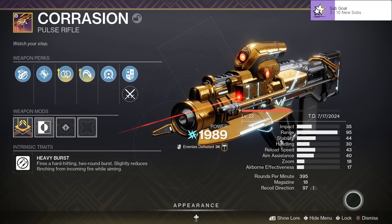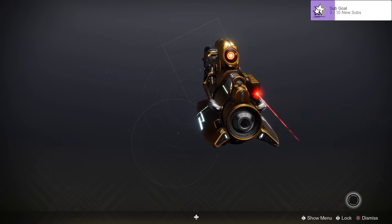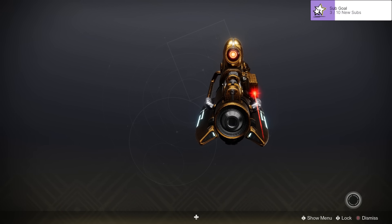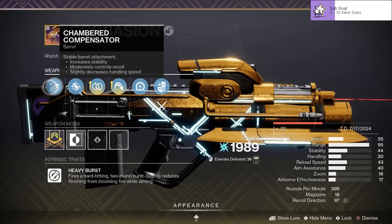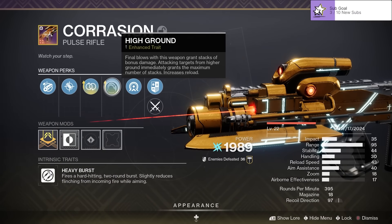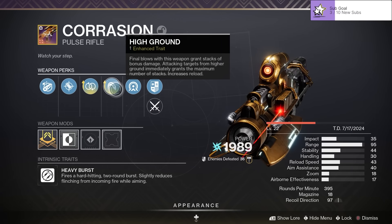Anyway, first of all, forget everything — just look at this thing. This thing looks like a grenade launcher but it's a pulse rifle. Look how chonky this is, this is a chonky little boy of a gun. It is of the heavy burst archetype, it is Arc, and we've gone with chambered compensator, accurized rounds, enhanced perpetual motion, and enhanced high ground.